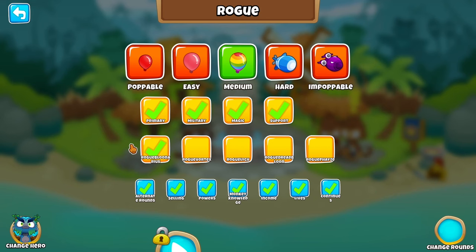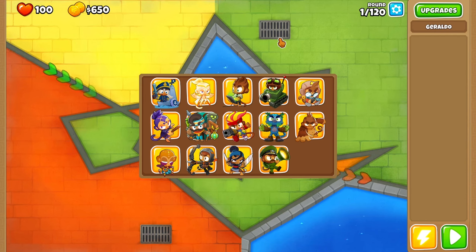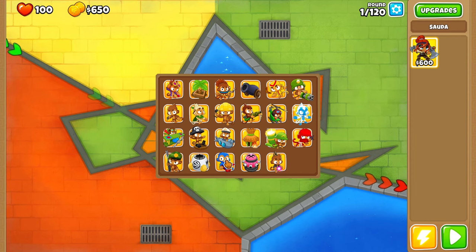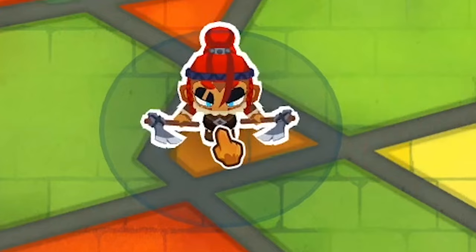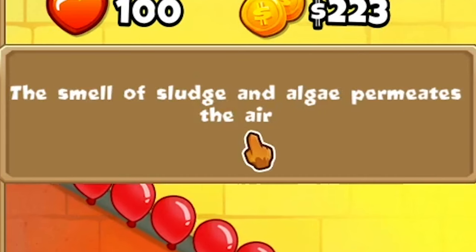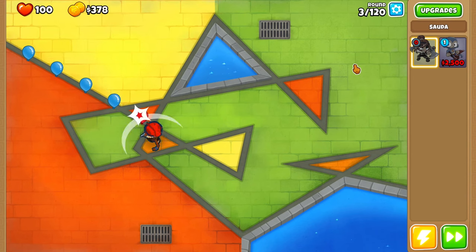We don't have any bosses — that crashes. Balloon areas, just the easiest one. I did try to mess with alternate rounds, but that messes up the scaling for hero XP because I got Geraldo at like level 19 at round 55. So we're going to jump right into it. Sadia would be really good on this map. Let's do Sadia, and then let's get a Super Monkey. Sadia can already get four. It comes every 20 rounds — that's Balloon areas.